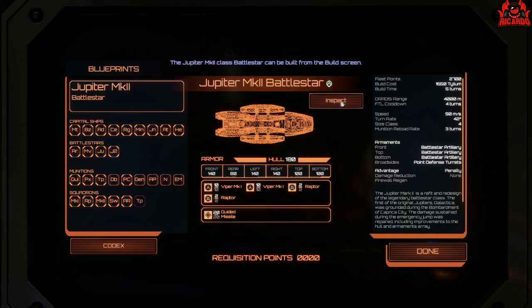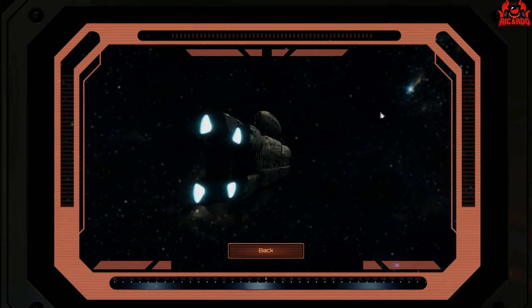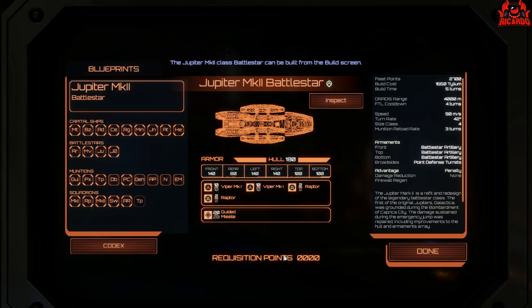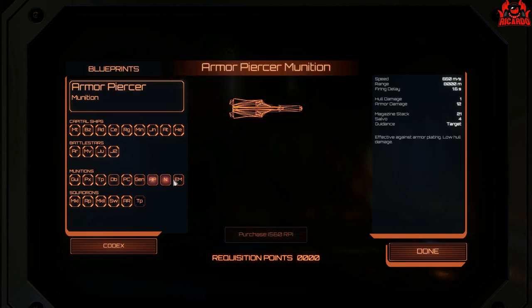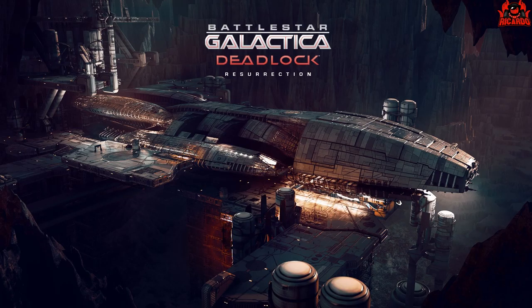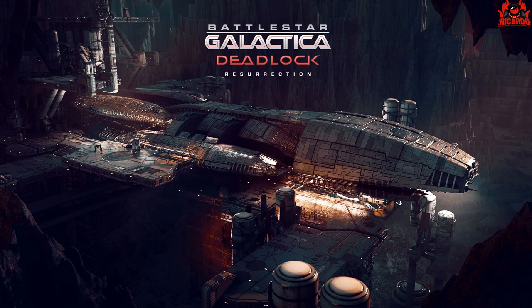So that was the Raptor squadrons and my look at the squadron section of Battlestar Galactica Deadlock. I hope you've really enjoyed it. Battlestar Galactica Deadlock Resurrection will be with general release pretty soon. Everyone was very excited about the new Jupiter 2 Battlestar — yes, it's a good ship, but it needed that extra missile pod. I'll update the video when I get access to the Taipan and the Cylon ships. Munitions are pretty much the same as throughout the deadlock campaigns. Thanks very much for watching — I've been Ricardo.